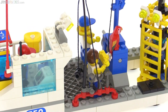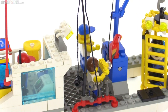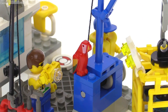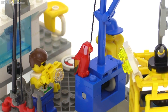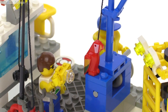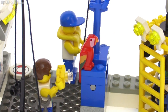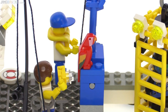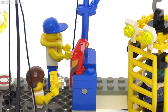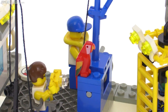No small fish were included with this set that you could catch, but it's appropriate for the theme, along with some tools as well. The macaw is actually in phenomenal shape, but it didn't come with this used set — it was missing, so I inserted one from my own collection. That is the period-appropriate version, printed rather than dual-molded as they do nowadays.